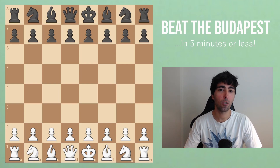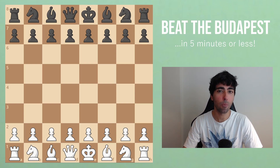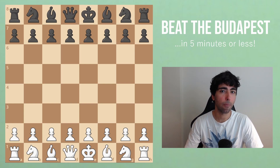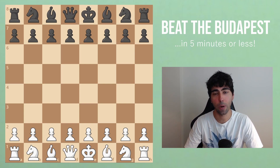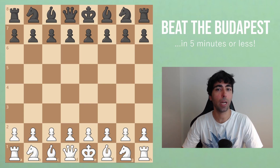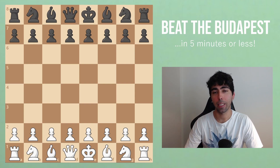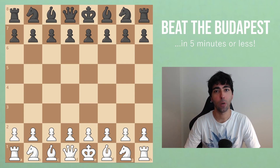If you're a 1d4 player, no doubt you have faced the Budapest Defense or Budapest Gambit in the past. Many white players don't seem to like to face this defense, probably because they've had some bad experiences with the tactical tricks that black can throw your way early in the opening. However, the good news is that if you know how to play against the Budapest, it's quite easy to get a better or even winning position early on, and in this video we're going to try to show you how to do that in five minutes or less.